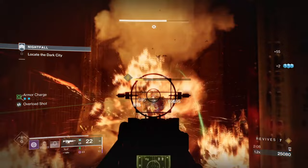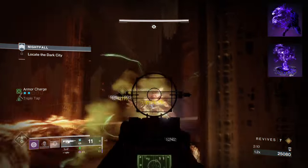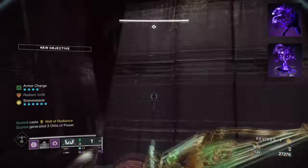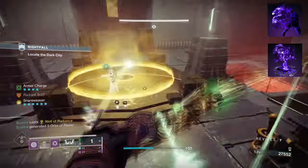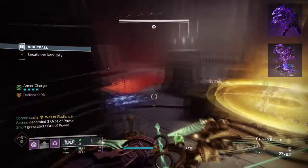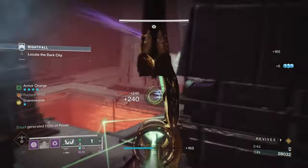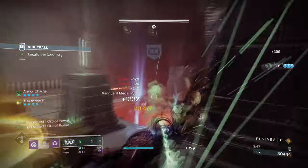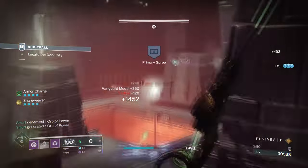Let me show you how to excel in this one area. To start, you're going to want to have Vanishing Step, where Dodge makes you invisible. Then you want Trapper's Ambush, where Quick Form or using your Smoke Grenade will make you invisible. This section will cover you in terms of reacting quickly when you need to get out of danger or rescue your allies.